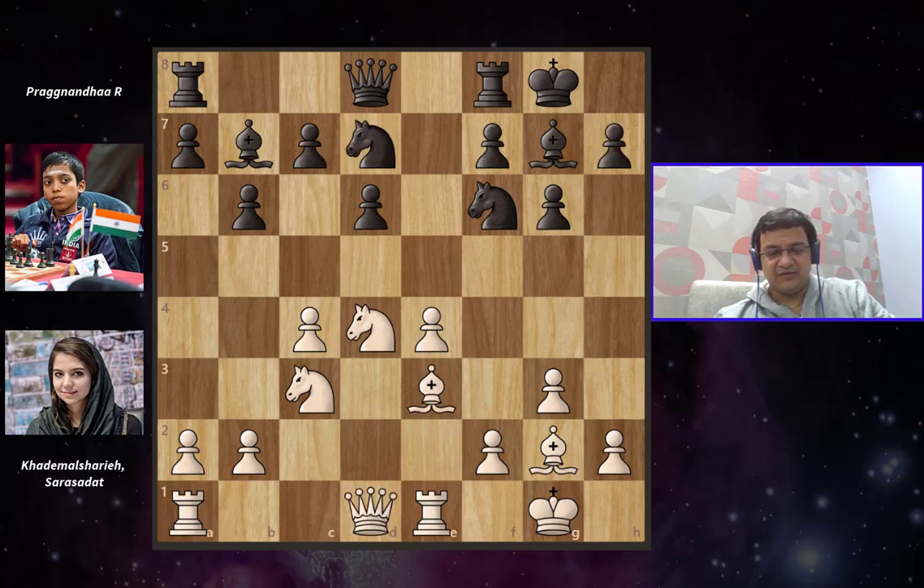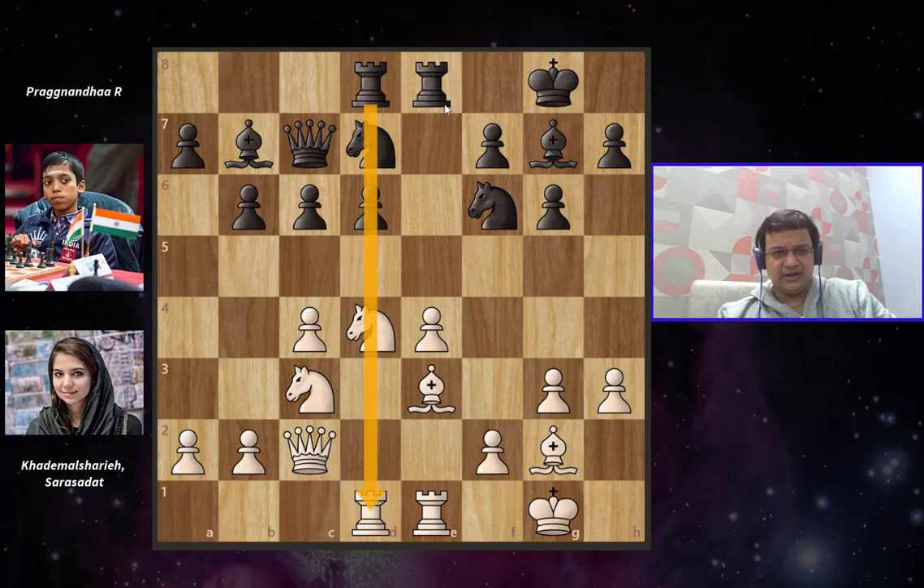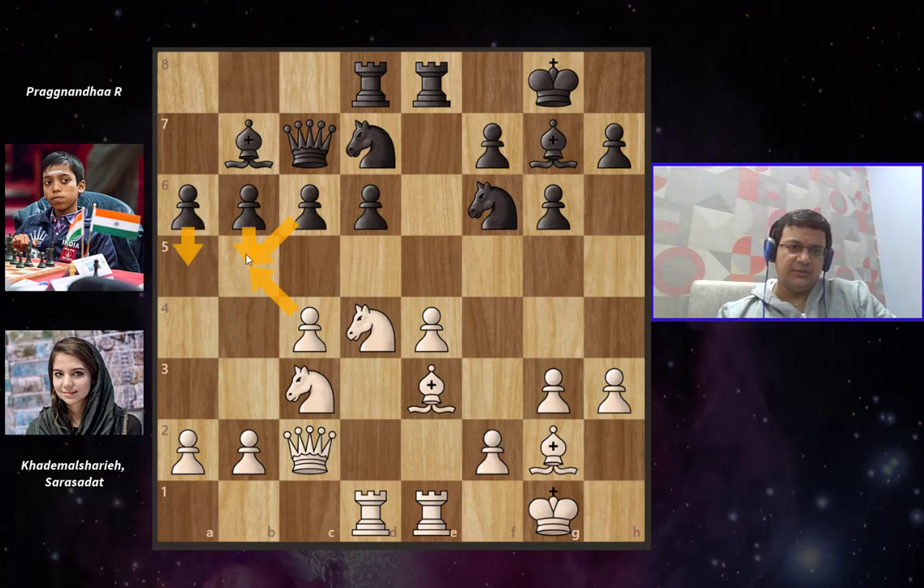After Bishop to e3, we have c6. One of the reasons why black pushes c6 is to take away the b5 and d5 squares from white's knight. White continues development and takes away the g4 square from black's knight. We have Queen c7, developing the queen and connecting rooks. Rook c1, Rook a to d8, putting the rook on the same file as the queen. White unpins immediately to avoid further complications. We have Rook f to e8 and Rook c to d1 — both players decide to put their pieces on the optimal d and e files. We have a6, with the idea of pushing b5: after c captures b5, c captures b5, black can slowly execute a5, b4, attack the knight on c3, and have a good game.